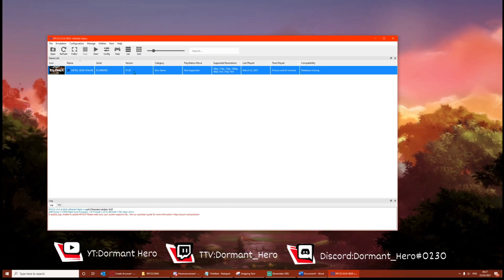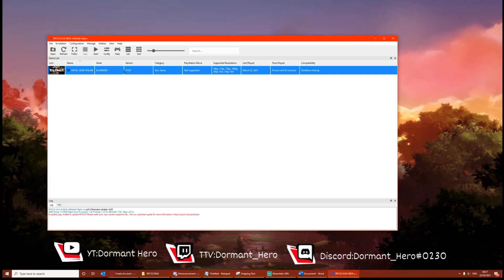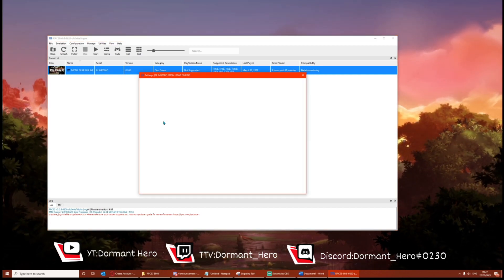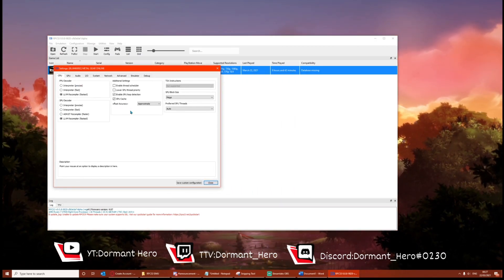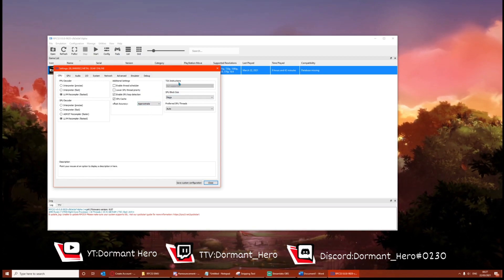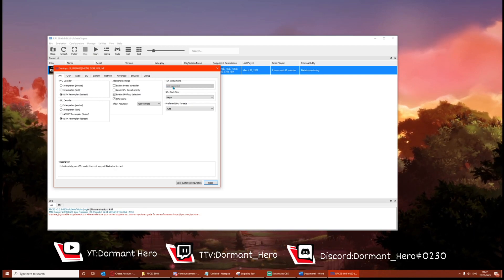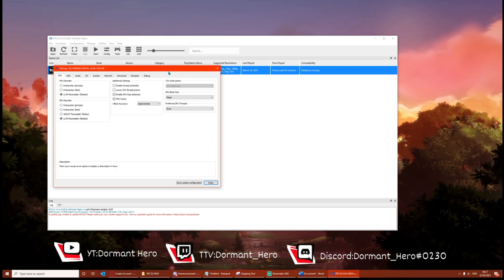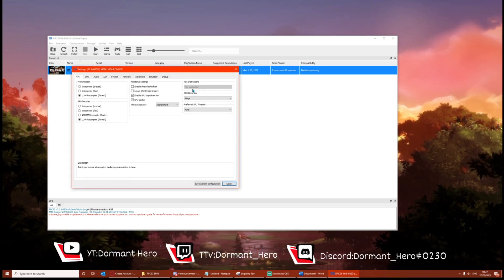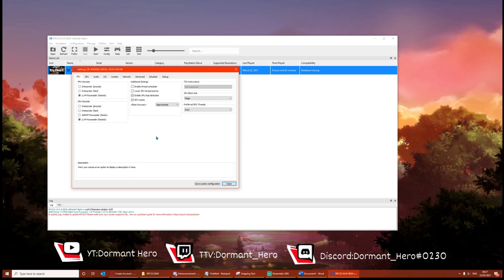The next thing you want to check — it should be correct by default — is to right-click, change custom format, and just check that everything here is the same as I have it. Except for TSX Instructions: if you've got Intel, keep it as it is, or you might want to try it on fast — I'm not entirely sure, but I would test with that one. Everything else, keep exactly the same.